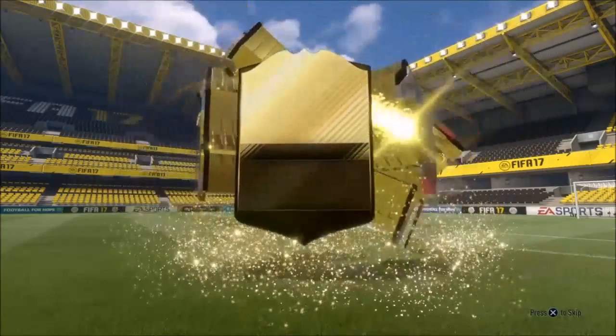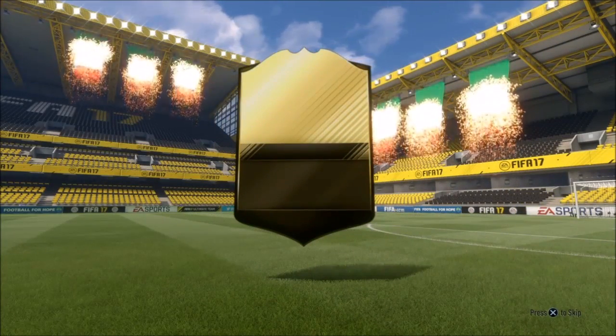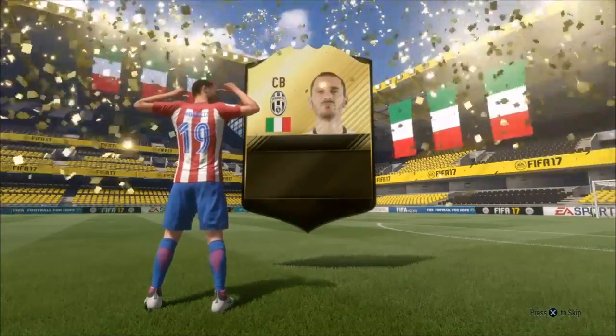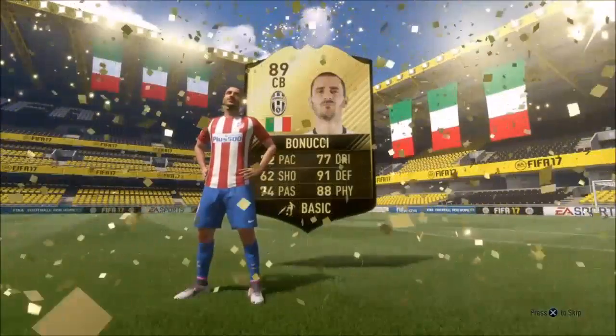This is the pack I'm most excited about — I completed the Marquee Matchups and opened the bronze pack before my Team of the Week player pack. We packed the best in-form in that Team of the Week, which is Banuchi. Absolutely incredible, and it just seems to work for me every time.